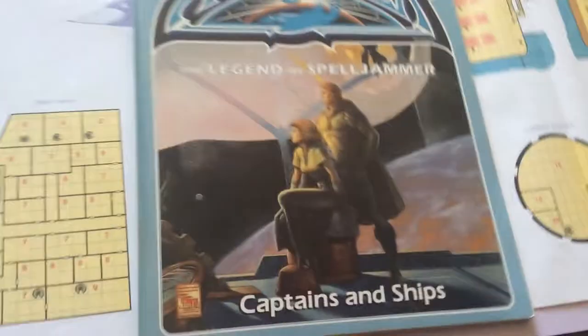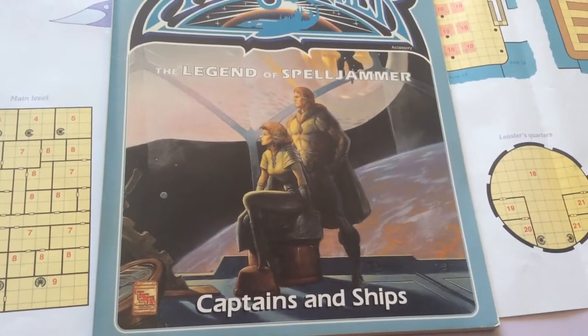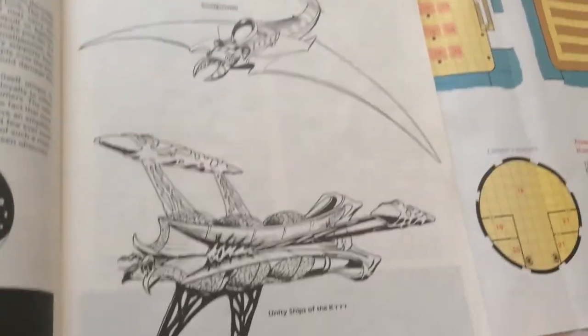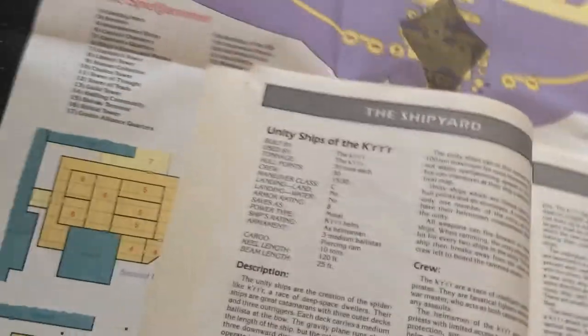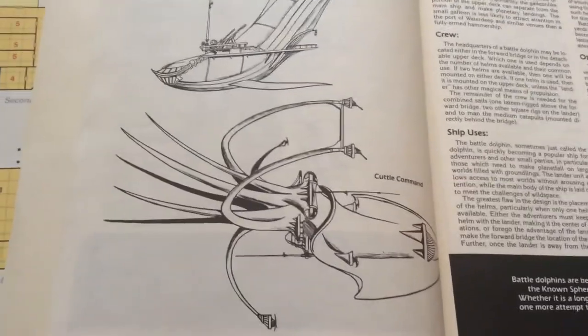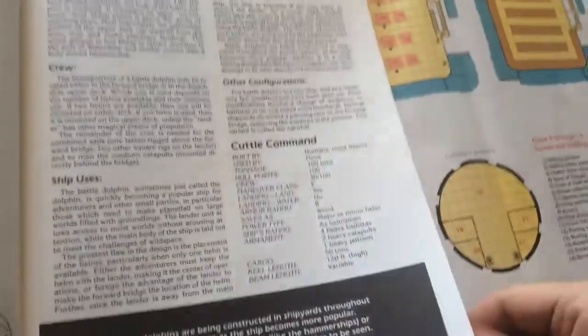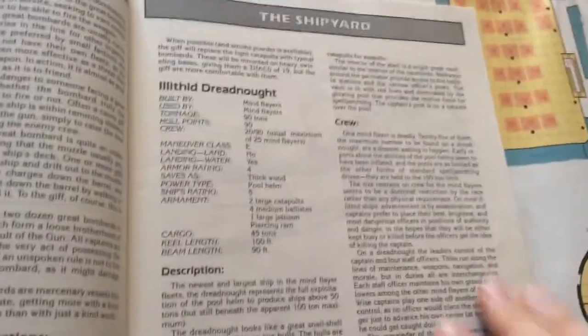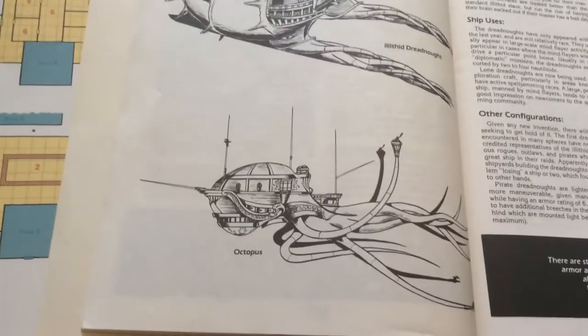The next book is Captains and Ships. Let's take a look inside. It starts off with a description of some ships, which I have shown you the cards for before. Some of them had cards on them. The Yonki ships of the Kerr — the Kerr are an insectoid race. There's the Battle Dolphin with its dolphin shuttle. Here's a picture of the Battle Dolphin. The Cuddle Command ship — there was a card for that one. The Great Bombard, which is a gift ship built around a giant cannon. The Iliathed Dreadnought, which is a big mind flayer ship — here's a picture of it. And the Octopus ship.